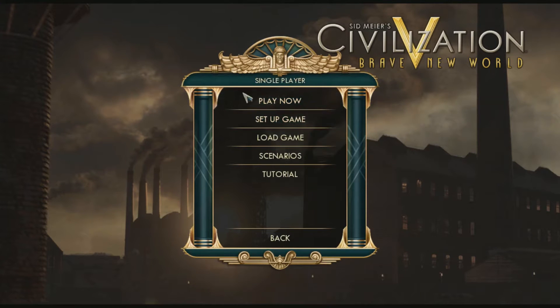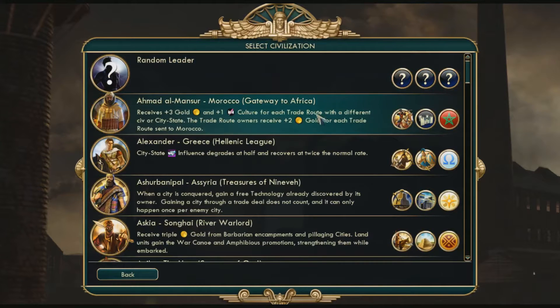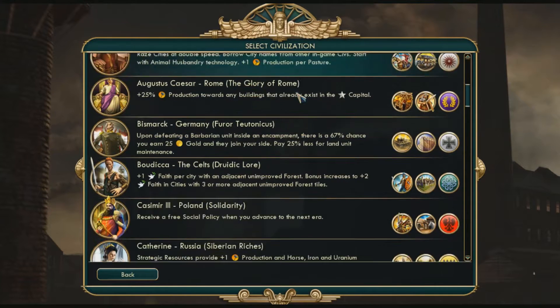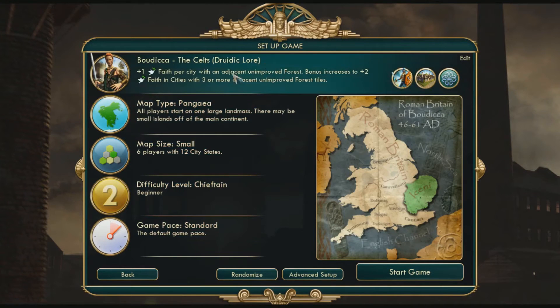I usually just go to single player and do set up game because it gives you more options. I go to select leader — we're just going to pick the Celts for this. You can pick random too or any other people in there. Now this is going to be going over with the complete edition, so if there's some stuff in here that doesn't look familiar to you, you probably don't have the complete edition. So just keep that in mind.